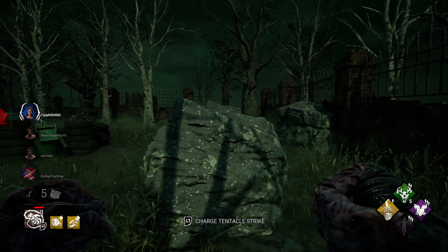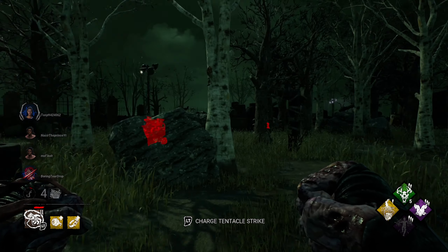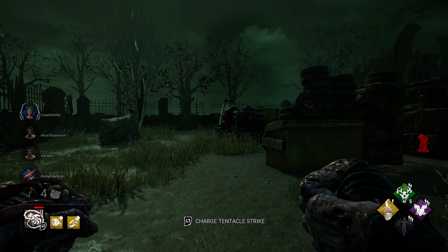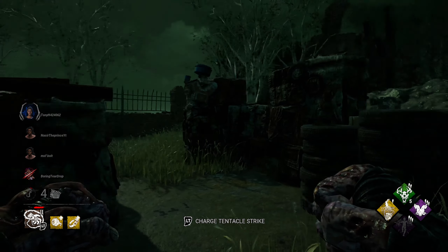I think she realized it too so she's just gonna run off. Mainly what I wanted to do is go to tier two, because once you're tier two Nemesis you are a beast — you can break pallets a lot easier. When survivors use pallets it's gonna be useless for them, because you're basically gonna destroy them. Looking around, I don't see anyone... hello there, there she is.